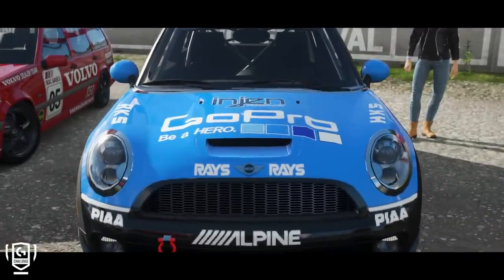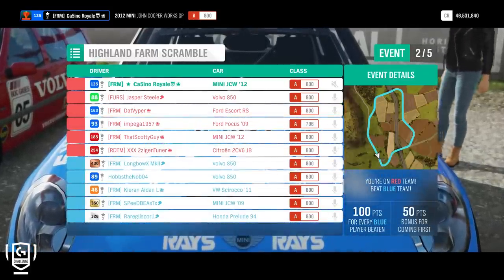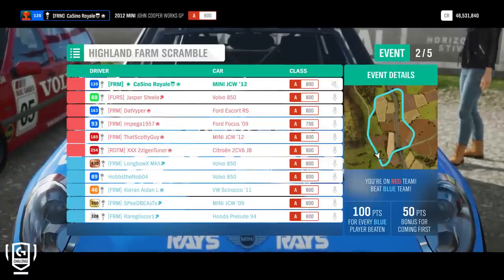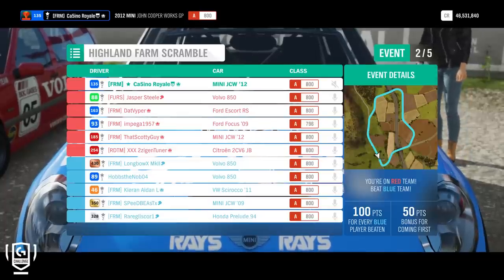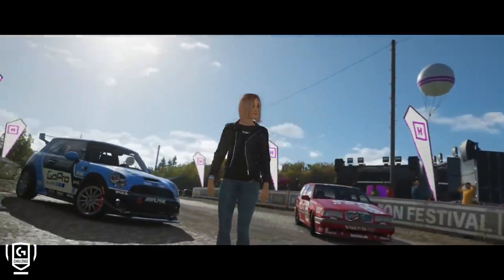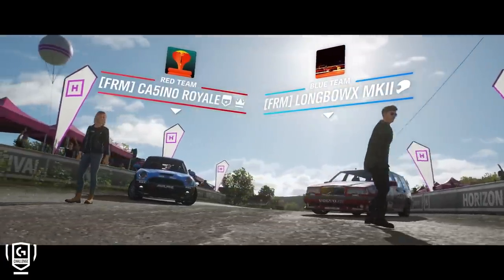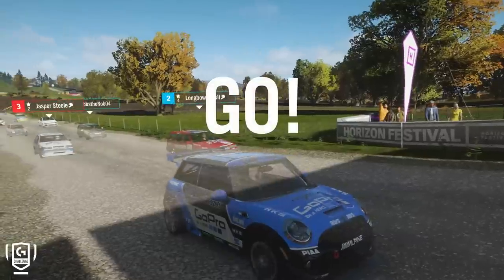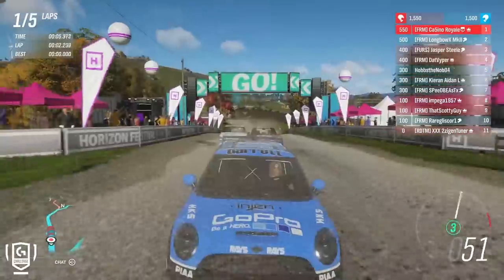A relatively fast off-road circuit. Unfortunately we've had a disconnection, which doesn't really help matters. This will be a test of the vehicle's off-road ability. With these team adventures we have to use the same car throughout. I'm hoping my Mini shouldn't be too bad — it seemed okay in terms of top speed. Of course we do have the rally tires and it's good through the corners. I'm starting from pole position here, which is even better. Let's see what we can do.